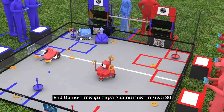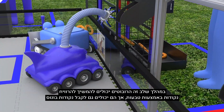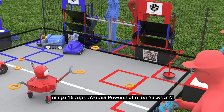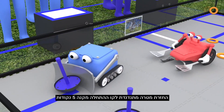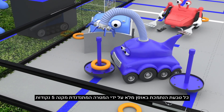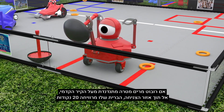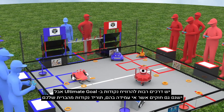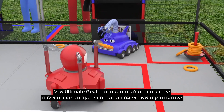The last 30 seconds of the driver-controlled period is the end game. During this time, robots may continue scoring rings, but there are also ways to earn bonus points. Each knocked down power shot target earns 15 points. Returning a wobble goal to the start line earns 5 points. Each ring fully supported by the wobble goal earns 5 points. If a robot lifts a wobble goal over the front wall into the drop zone, its alliance earns 20 points.